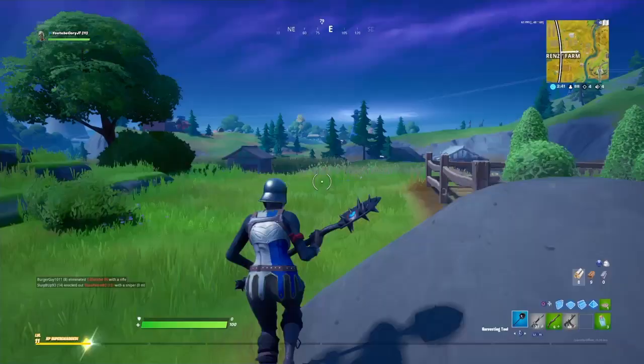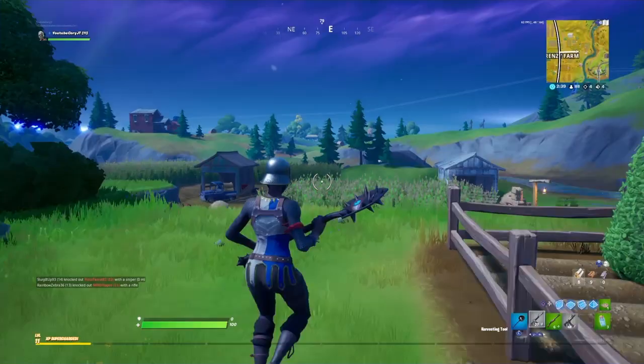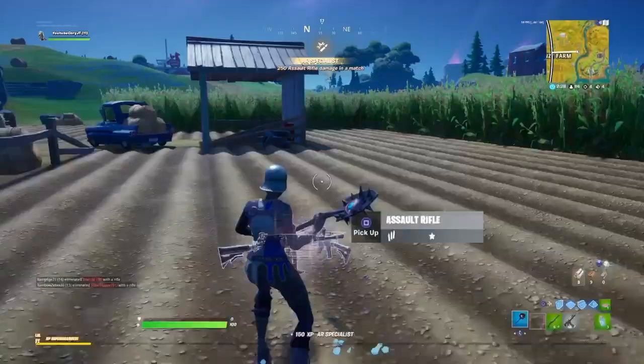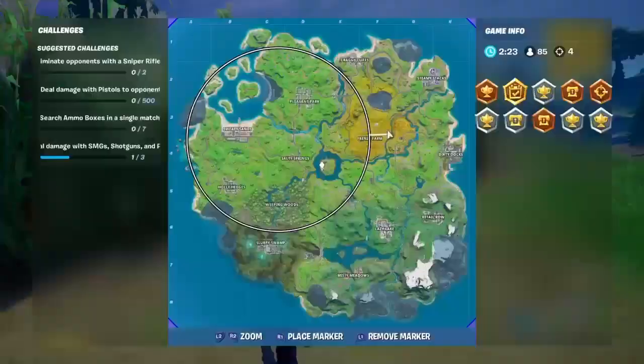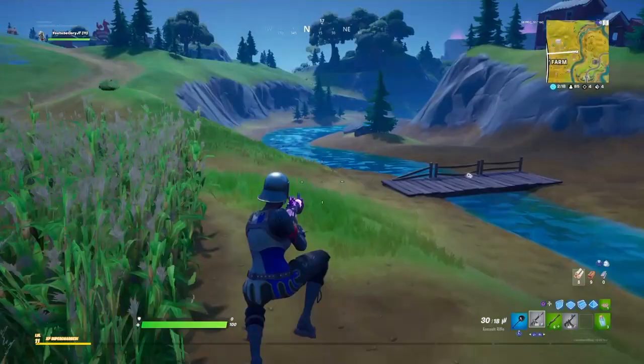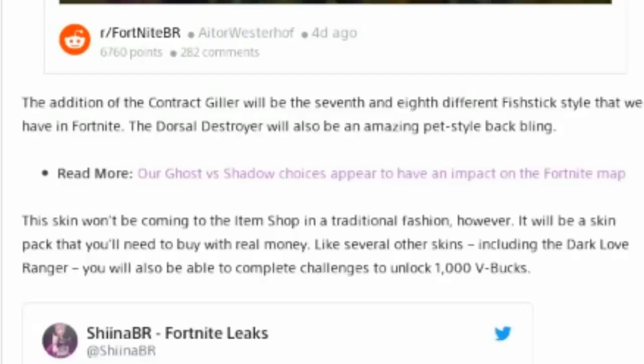Along with Peely, fish stick has to be one of the most diverse skins in all of Fortnite. The fish stick skin and the Peely banana skin have so many different customizable styles. Let me know down in the comments what is your favorite out of the fish stick themed skins or the Peely banana themed skins. I've probably got to go with the fish stick — I love the original fish stick skin — but the Peely skin is also really cool. I absolutely love all the different variants and it's definitely my favorite out of the two.